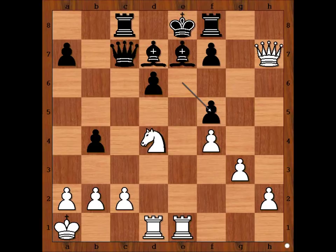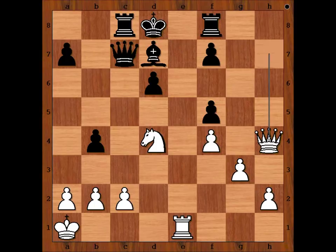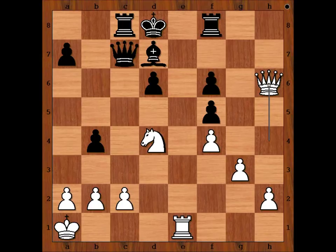What now? How would you continue? Mikhail Tal sacrificed the exchange — this is check, king takes rook, rook to e1, king to d8, queen to h4 check, f6. The queen attacks the rook. Very interesting position. How should black continue?